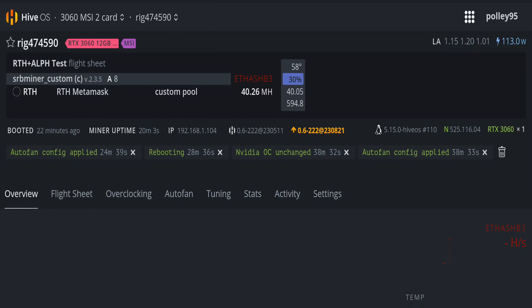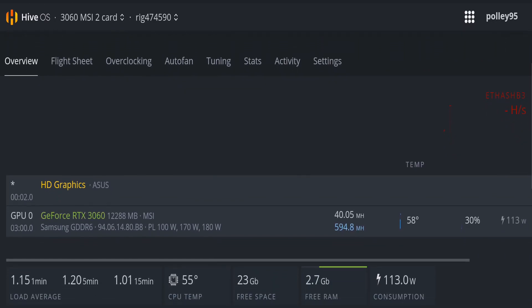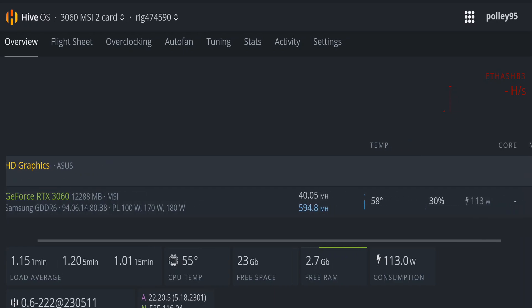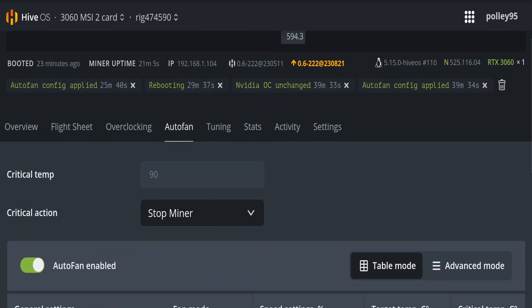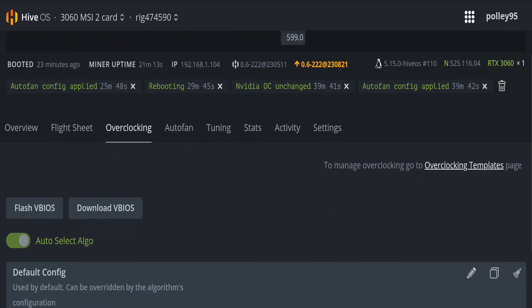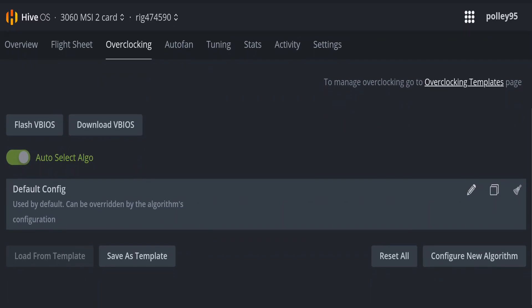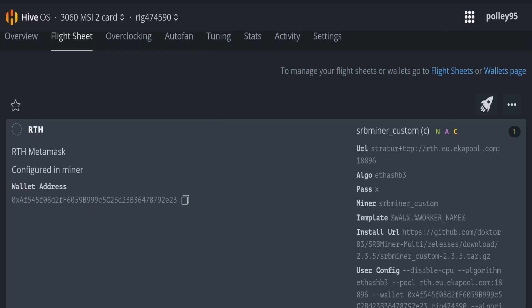Going to the HiveOS account live update — Alifium is not shown separately, only the hasH3 algorithm and megahertz. You can see 40 MH/s on Rhythm and 594-600 MH/s on Alifium, consuming around 113W. I don't set any overclock setting directly in HiveOS because it wasn't working for me — only auto fan speed is enabled. All settings are in the flight sheet.